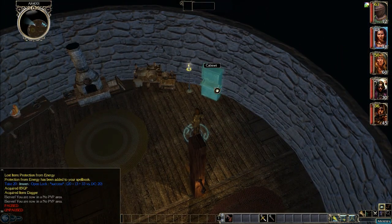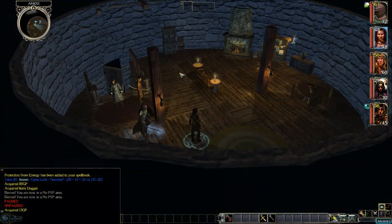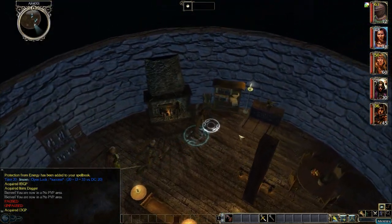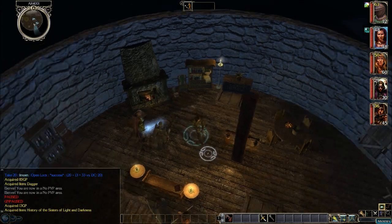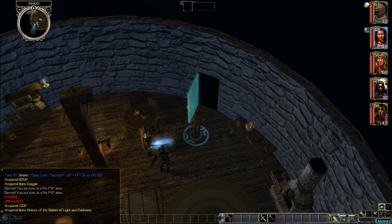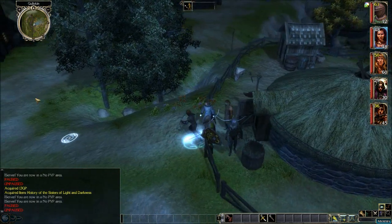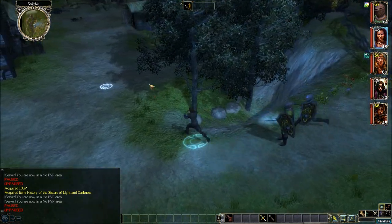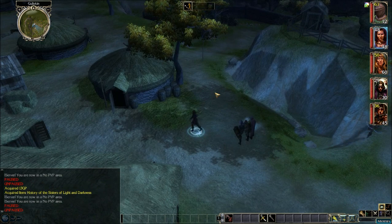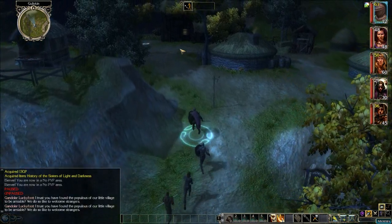And upstairs — what's in the cabinet? Some gold. This is obviously a place I've never been to. Empty. A bookcase and some more lore books. Door outside — let's see where this goes. Where the hell are we? Oh wow, I completely missed that place. I probably could have gone in there earlier.